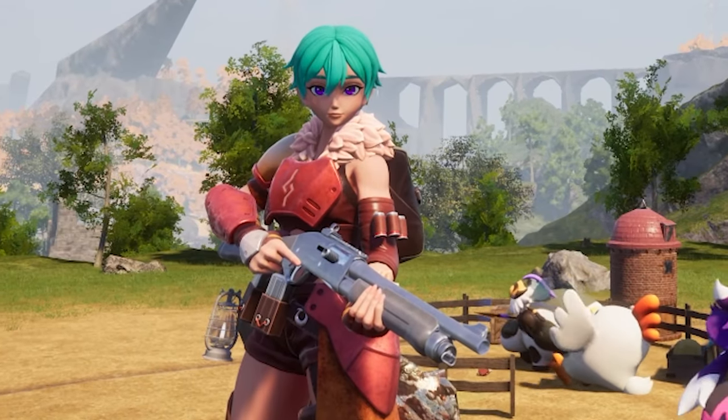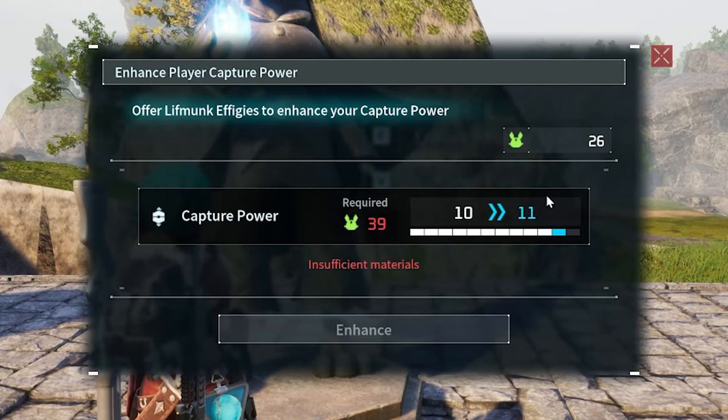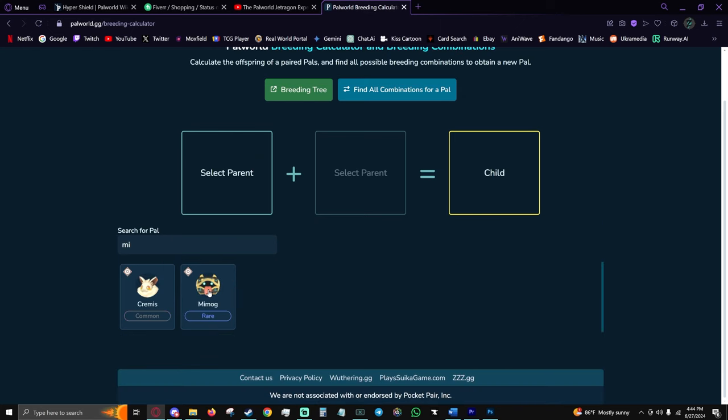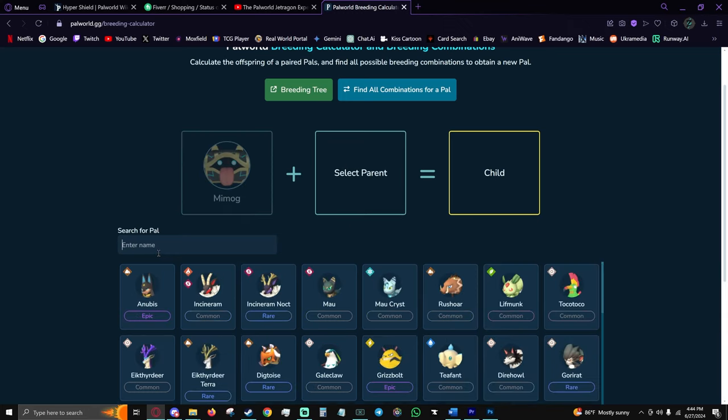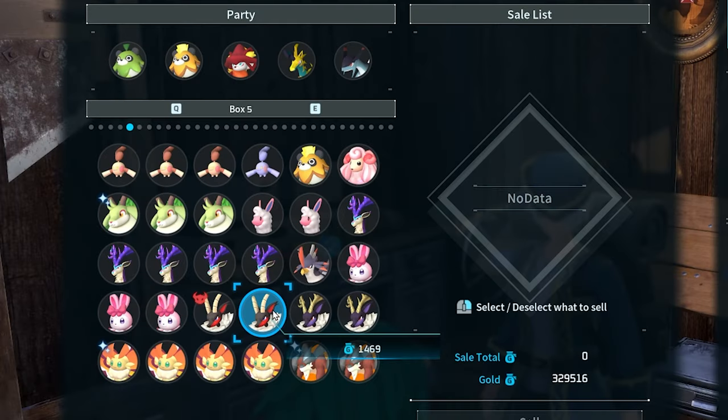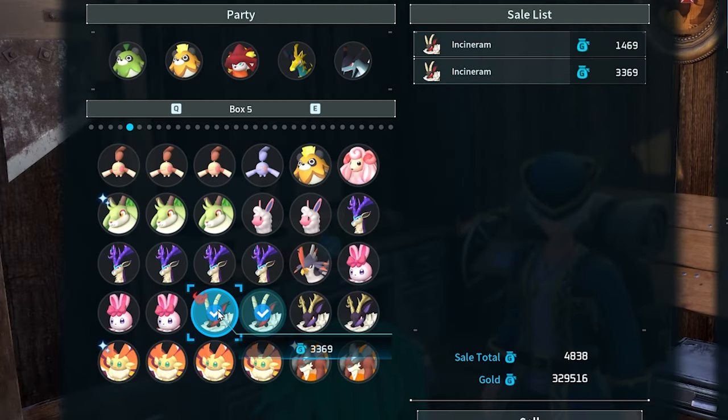Player changes: Litmog effigies had their cap increased from 10 to 12. You can also hide your hat now and see your face. Notable balance changes include new pal breeding combinations — with the addition of new pals a lot of them have changed, so use the website linked in the description. Alpha pals now sell for twice as much as regular pals.